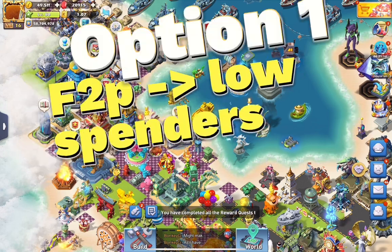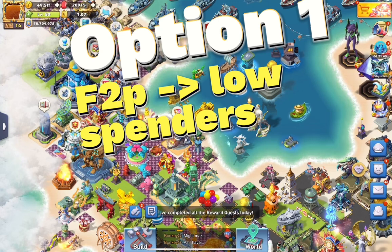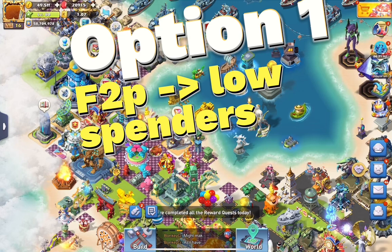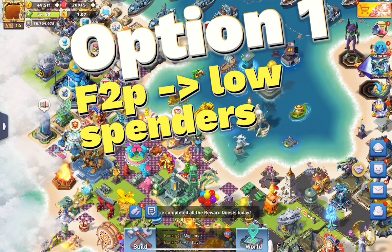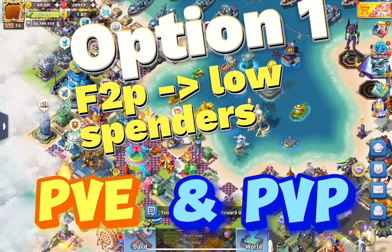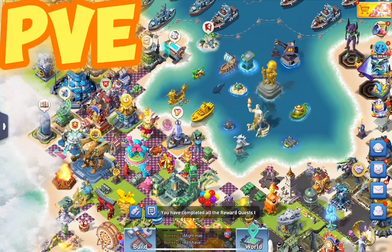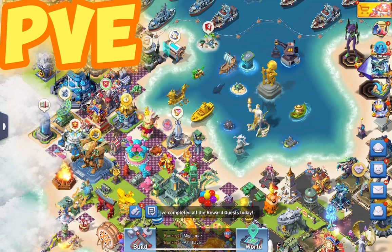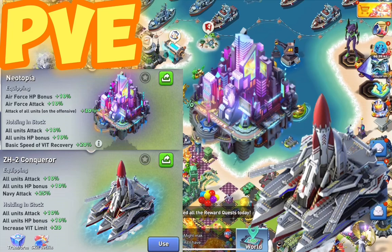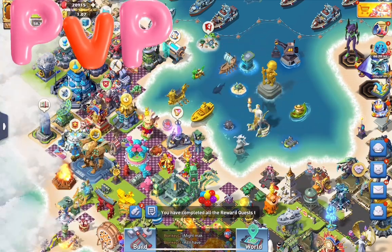Now for the more challenging part: what skins should a free-to-play player, low-budget spender, or medium-budget spender aim for? You need something for PvE and something for PvP. For PvE, many events require a lot of WIT to complete achievements and get better rewards. From that point of view, Noitopia and the That Said H-2 skin are the best skins for you.